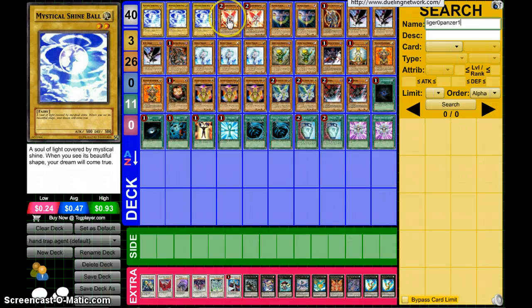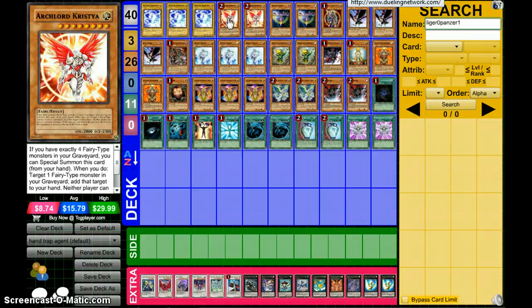Arch-Lord Kristya — I have two in this deck because it's limited to two. If you have exactly four Fairy monsters in your Graveyard, you can special summon this card from your hand. I like that, it's good. And then you target a Fairy in your Graveyard and add it to your hand, so you can reuse Fairy cards from the Graveyard.